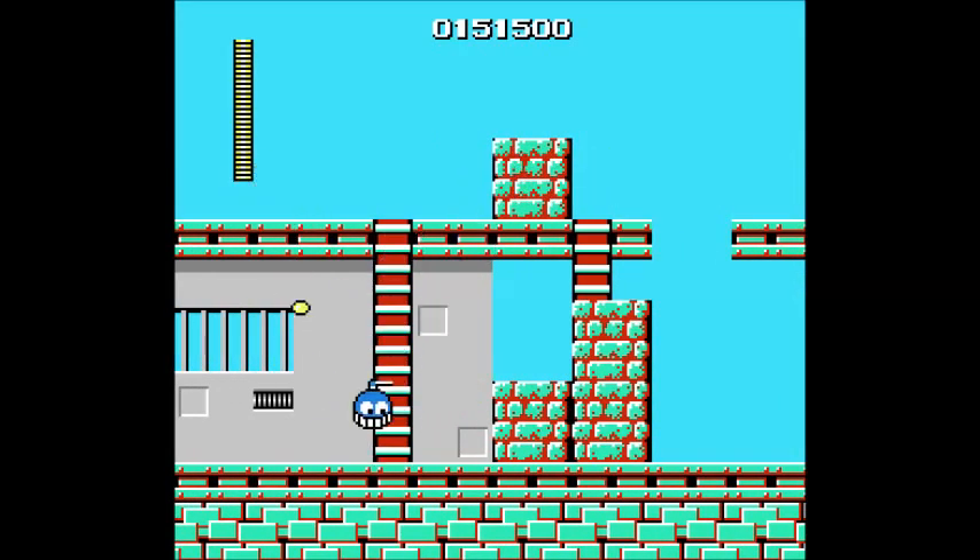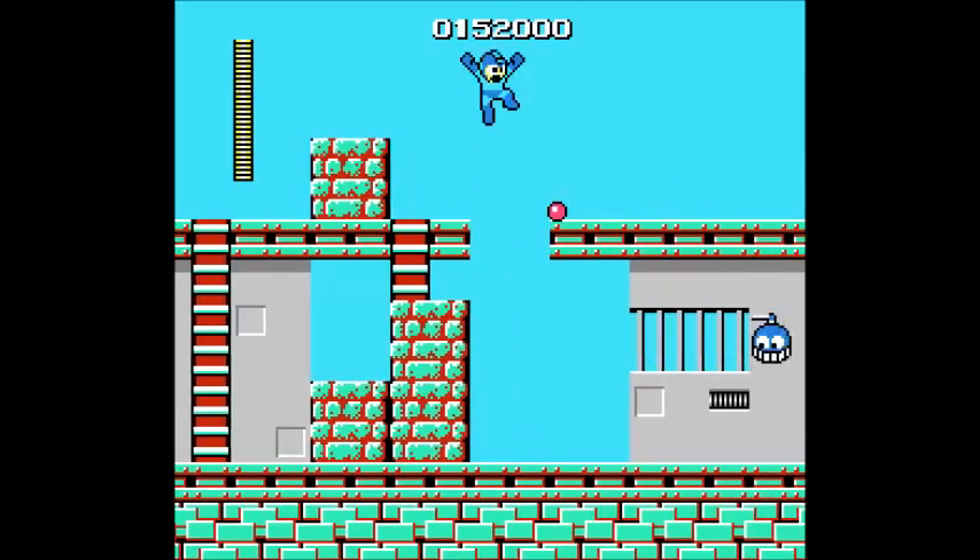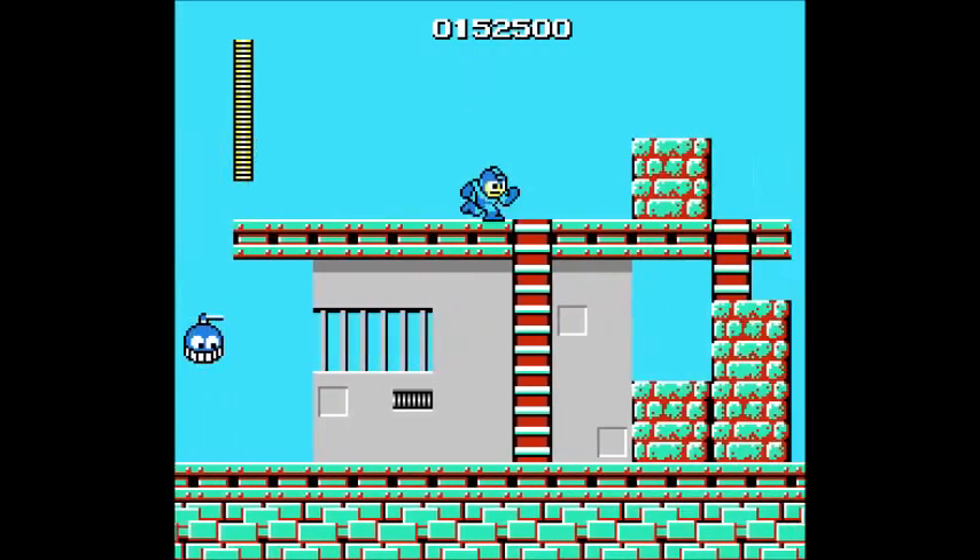As you can see, these irritating flying enemies are making a comeback here — I probably should have been more careful. But as you can see, taking the high ground is probably the best way to go here.